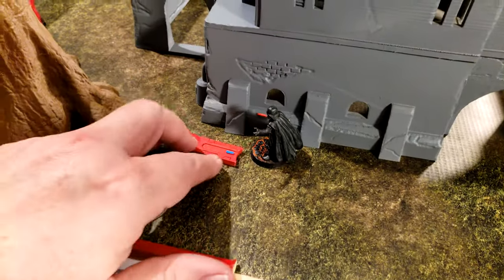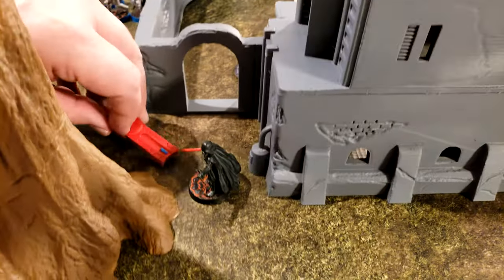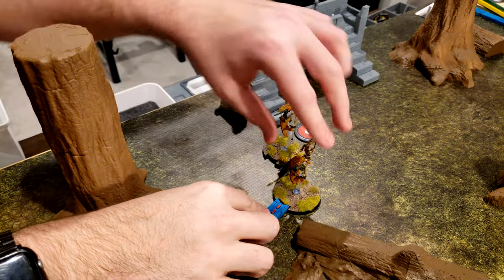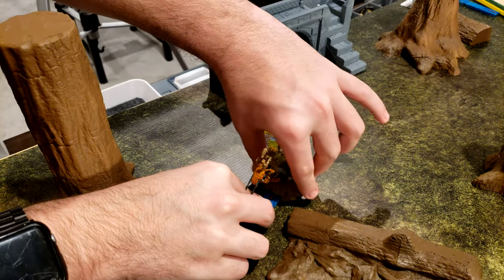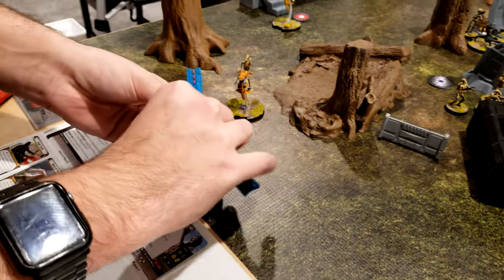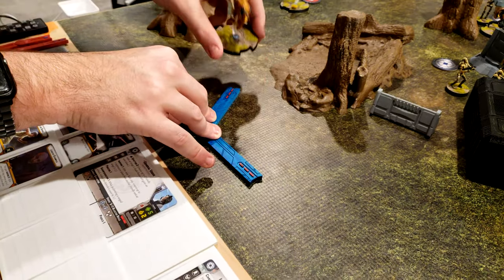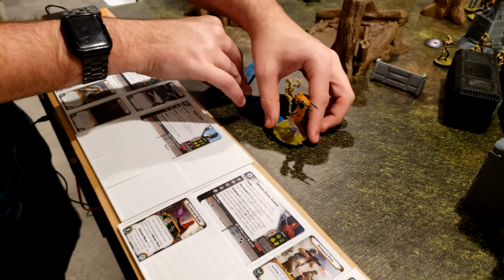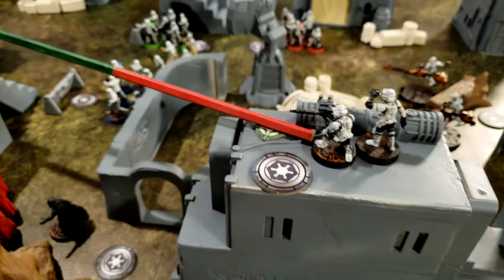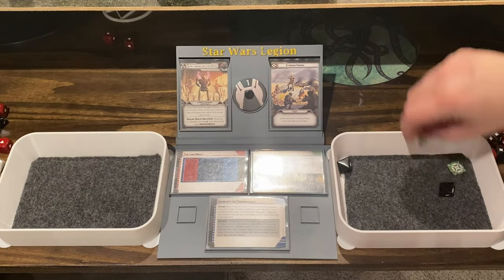The last Empire unit is Vader. He moves his Sith self forward two moves, then does Force Reflexes. The Stapriders do their pulse move and take a dodge, giving them a total of three dodges — very dodgy. The snipers take an aim and then fire all the way over at the B1 leader. Nothing — good thing you took aims. The long-range shot doesn't do anything.